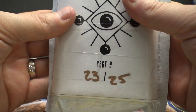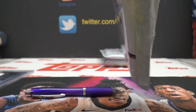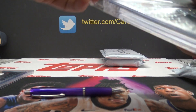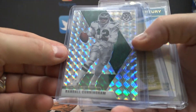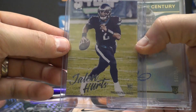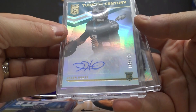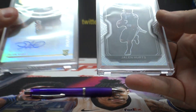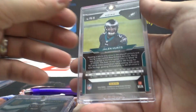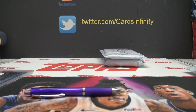Rob Mark, this one's yours. Randall Cunningham Mosaic, Jalen Hurts sometimes numbered to 149 turn of the century rookie autograph, and silver Prism black Jalen Hurts. Rob Mark, your Jalen Hurts collection's growing. That kid should be pretty good next year.